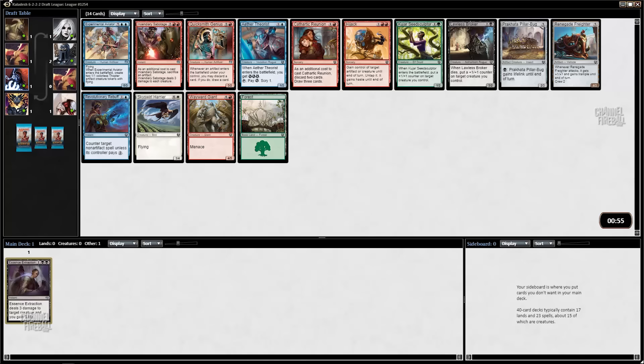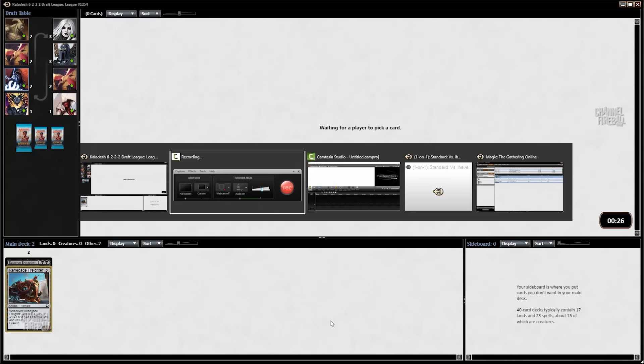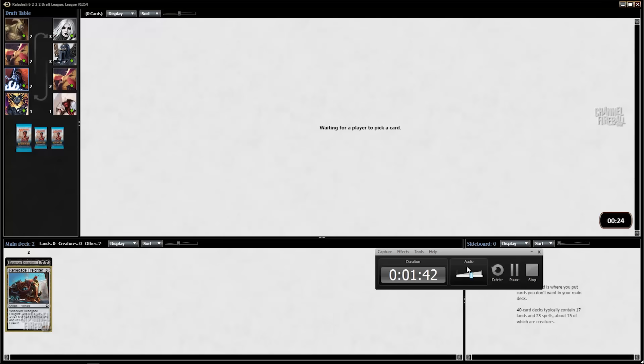There's a rare missing from the pack. There's a Renegade Freighter and an Experimental Aviator. I actually like Experimental Aviator a lot more than a lot of people, but it does not go very well in a blue-black deck. You want to be a blue-white deck that can flicker it to take advantage of it. I guess I have to pick the Renegade Freighter here. It's a really powerful card. It doesn't really lead to the kind of decks I like to draft, but I think it's the best card in this pack by a fair amount.